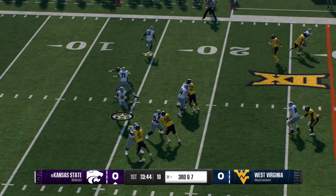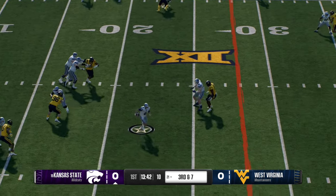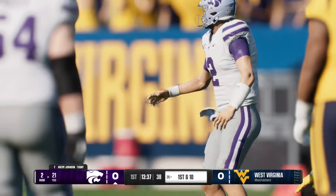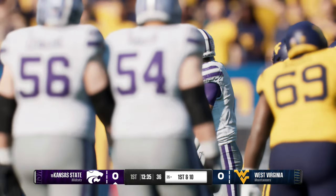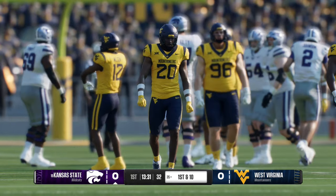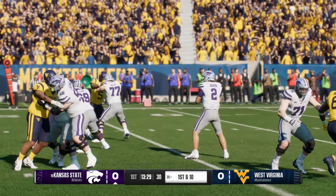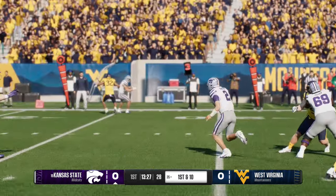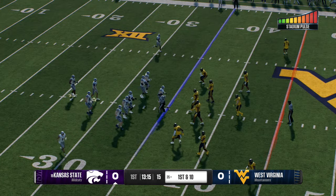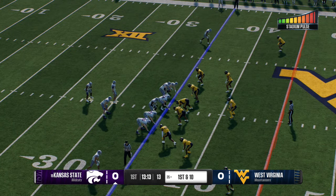Trying to move the sticks on third down through the air. He'll pull it down and they make the stop, but what a job on the scramble to get loose and pick up that first down. Sometimes these guys just have eyes in the back of their head. He was able to buy himself time, get outside the pocket, and the decision was pretty easy — use his feet to get the first down. Now they've got a fresh set of downs.